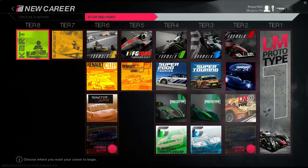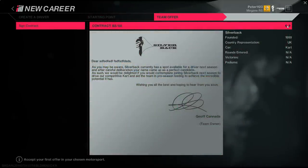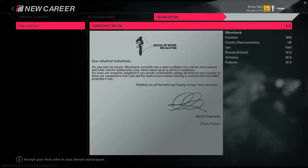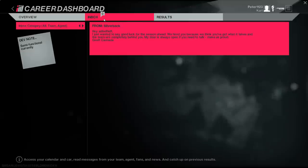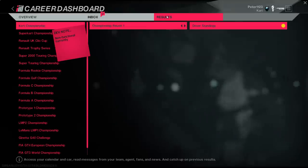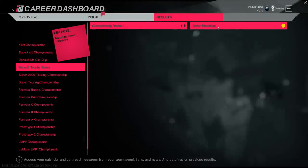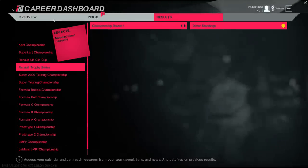You can start at karts as the lowest level — really cool. You click on that, you get offered a single contract at the moment, probably more later. Silverback wants me to drive for them — awesome, let's sign it. You have an inbox and you'll get emails and results for all these things. You enter a karting championship and you'll have driver settings and things like that. People even tweet about you.